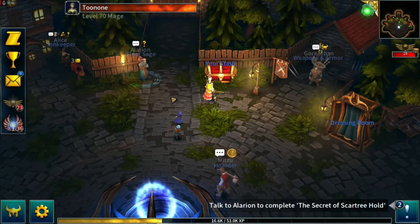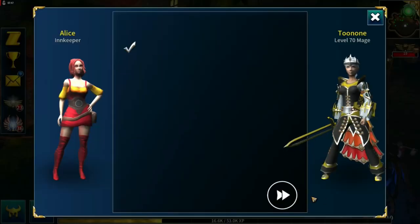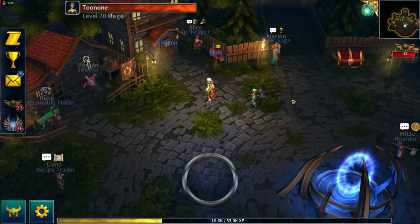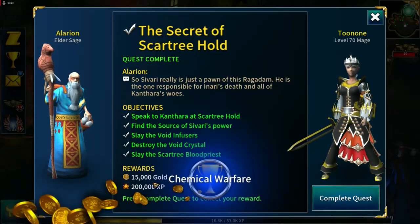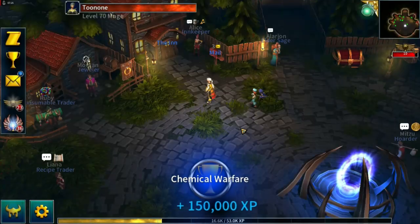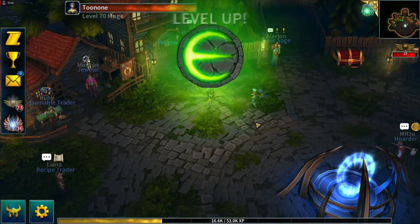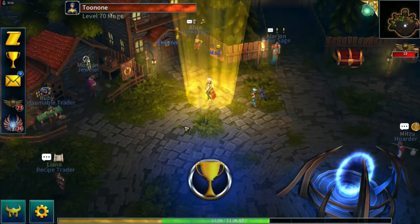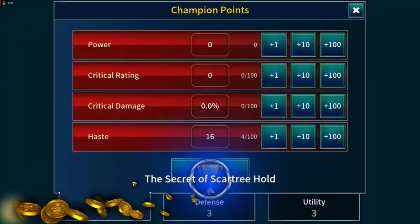We can salvage that - no problem. We'll turn in that quest for three gems. We can turn in this one for gold and experience - that's going to give us three or four champion levels. Let's assign our champion levels while we've got them.